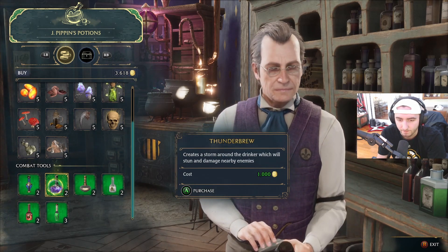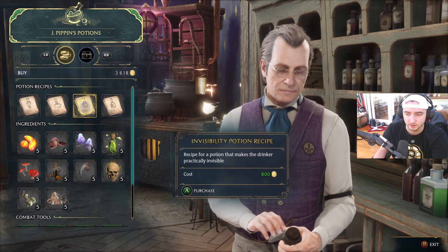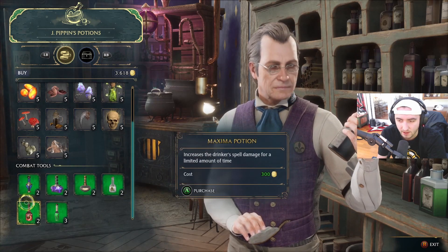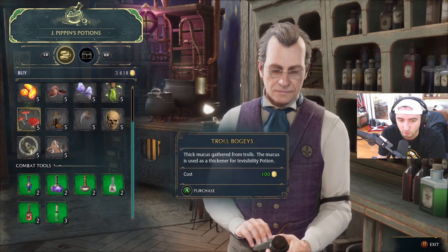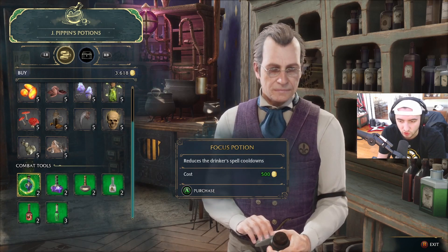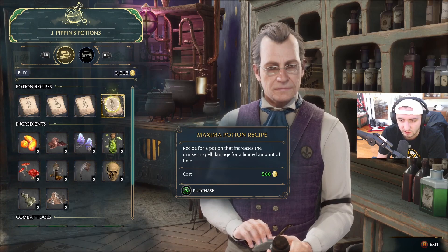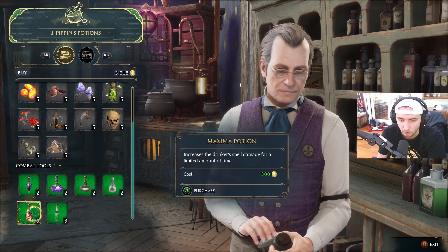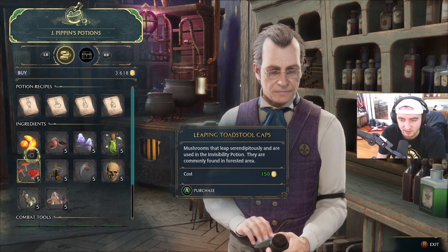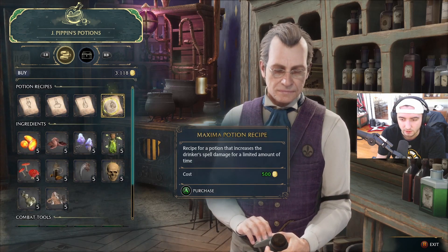You can buy them. I need the Focus and the Maxima. The Maxima recipe is 500 coins and the Maxima Potion is 300, and the Focus recipe is 1200. So I think I'd benefit more from just buying the Focus Potion for now, but then buying the Maxima Potion recipe to craft it — because the difference between the Maxima recipe and the Maxima Potion is only 200 coins, but the difference between the Focus Potion and the Focus recipe is 700 coins. Got that, and then we'll buy this recipe.